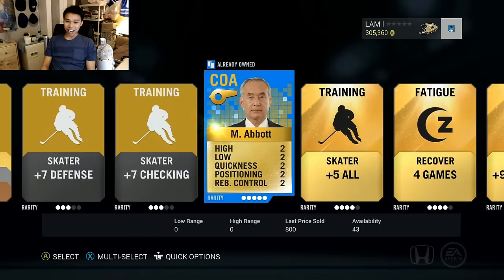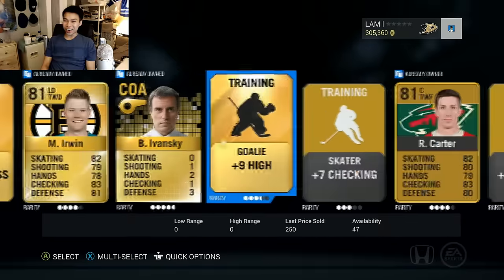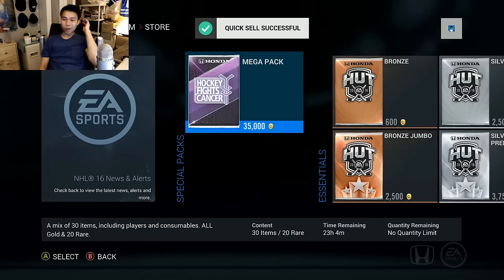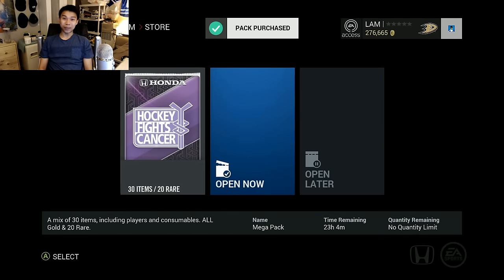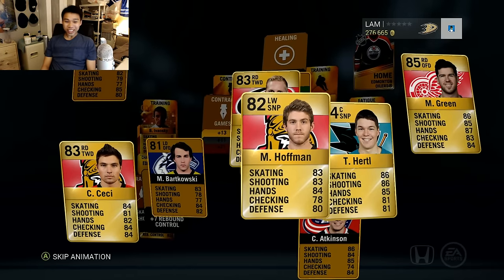This is probably the final 17,500 pack I'm going to open - just horrible, absolutely horrible. Demers, Callahan, Ponikarovsky - I just feel like the 8,750s are better. Plus seven checking, Abbott, Matt Irwin - nothing I exactly want. So we opened up the 8,750s, opened up the 17.5k packs. I think we're gonna open up three mega packs and see if we can get anything good. The mega packs haven't been doing too well for me this year, but let's see.